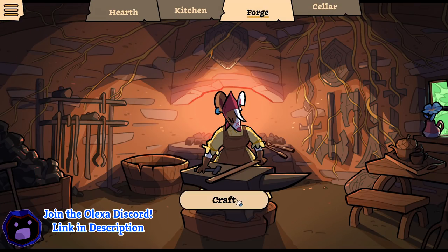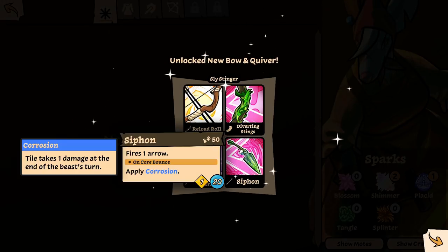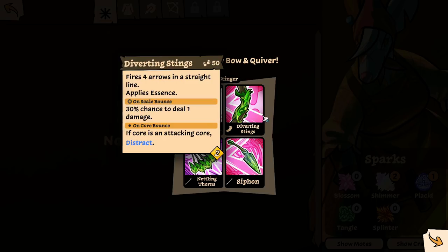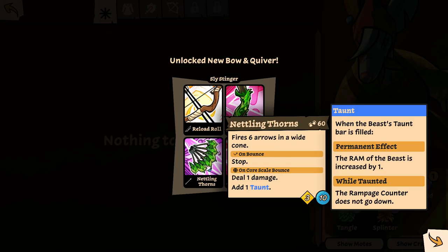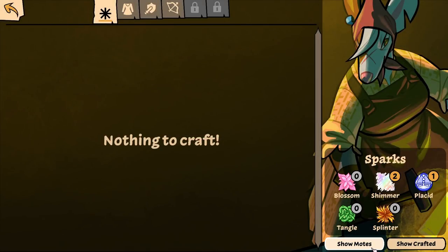And new bow — that's the bow we just used, I really like it. Scout's mantle — I gotta see what the heck that is. We can also craft a splinter bow. I got a poison bow? Are you serious? This is the same — move and gain ammo. If an attacking core is hit, its attack is cancelled. Four arrows in a straight line, 30% chance to deal damage — if core is an attacking core, distract. So that stops the beast's attack — that's really good. Nettling thorns: six arrows in a wide cone, adds taunt, deals damage, on bounce it stops. You want to be right next to him and this is like a six damage play. Fires an arrow — on core bounce, apply corrosion, tile takes damage at the end of the beast's turn. It's so good!